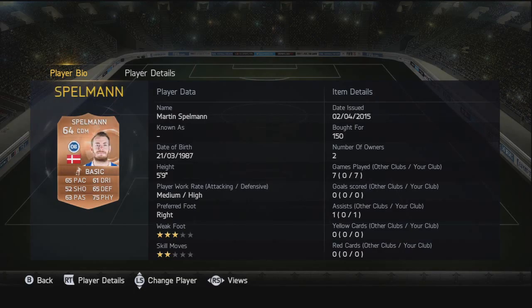Moving on to the CDM, we've got Spellman. He's pretty small but very good technically - a nice well-rounded card for a bronze: 65 pace, 61 dribbling, 65 defending, 75 physical, and 63 passing. Just a very handy player, very good on the ball, and that decent passing for bronze comes in handy.